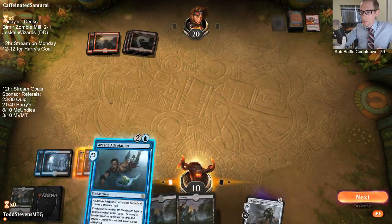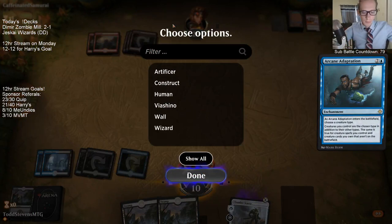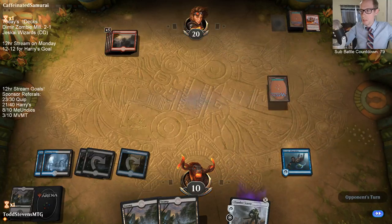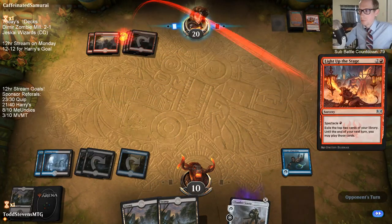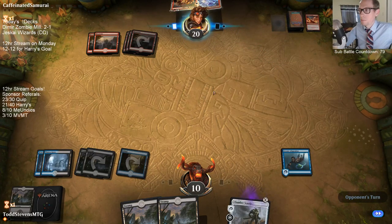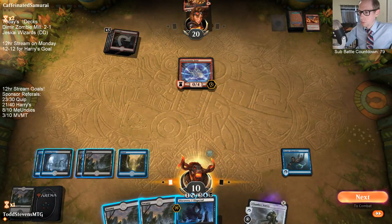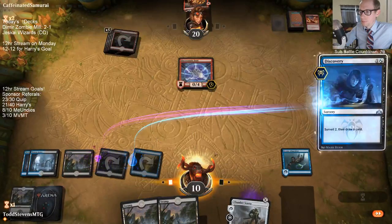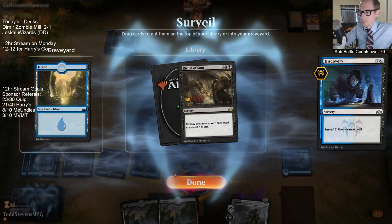All we need to do is find Liliana — we draw Liliana, we win. We've got our combo pieces in the graveyard, just perfect for Liliana. That's a good draw for them. Yeah, I'm just Discovering.